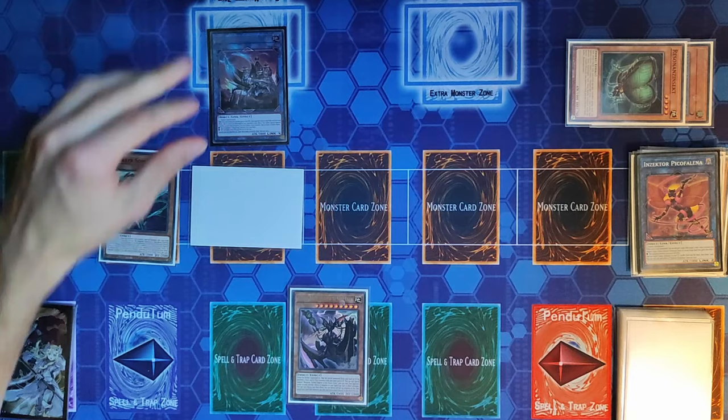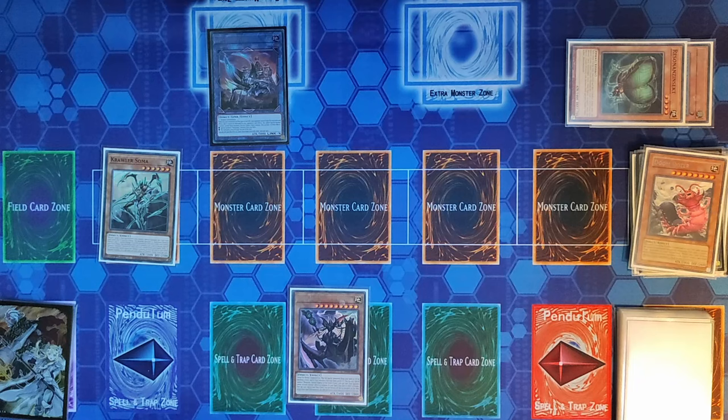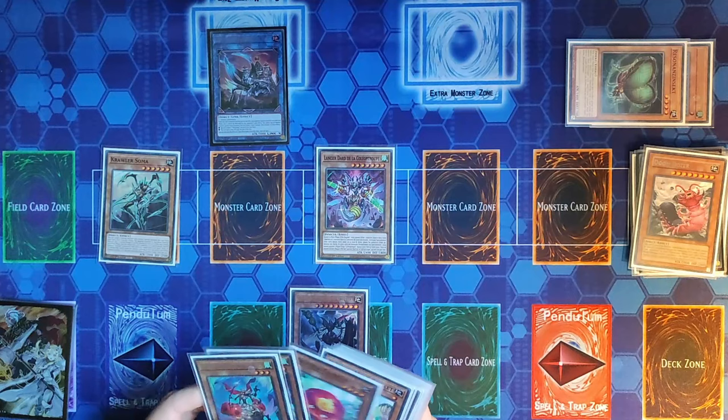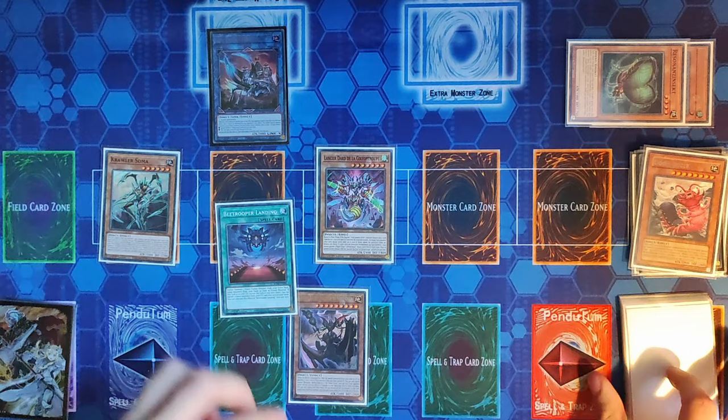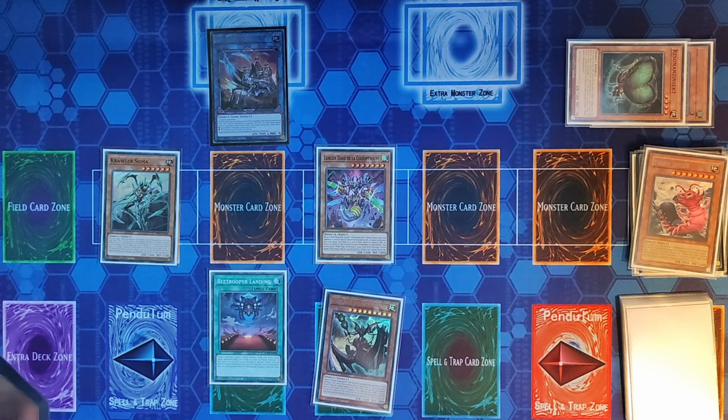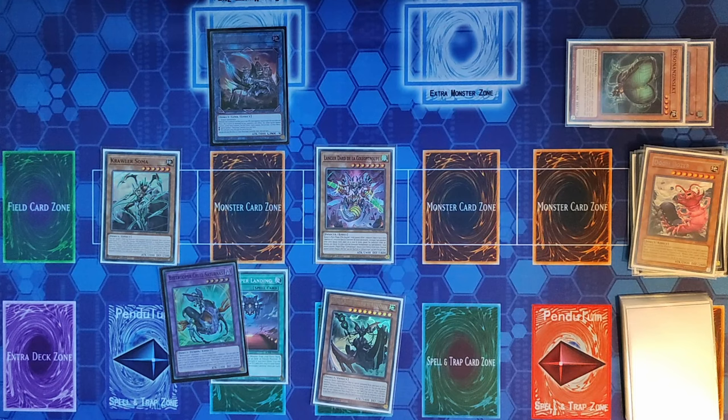We use Atlas's effect to send Doom Dozer from the field to grave — since he's useless face down — to Special Summon a B Trooper from deck. We Special Summon Sting Lancer, use its effect to search a B Trooper spell or trap, and this time we search B Trooper Landing, which can Fusion Summon an Insect Fusion from our extra deck. We activate Landing to Fusion Summon B Trooper Cruel Saturnus.